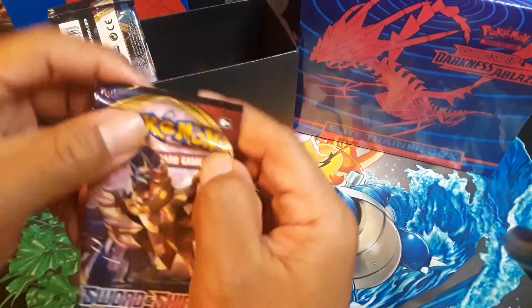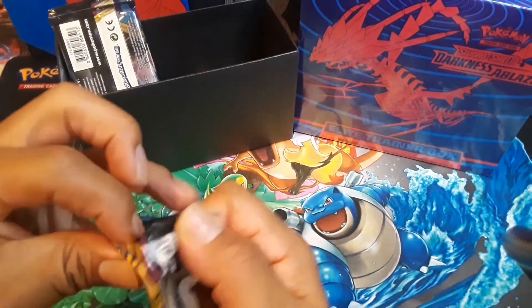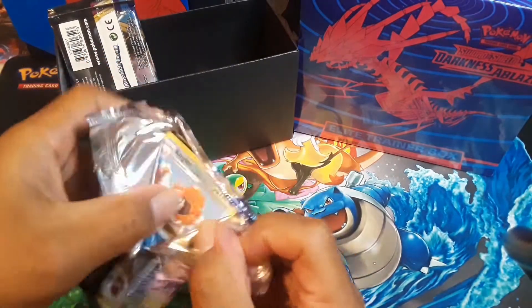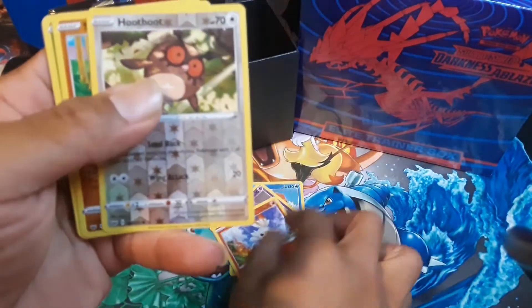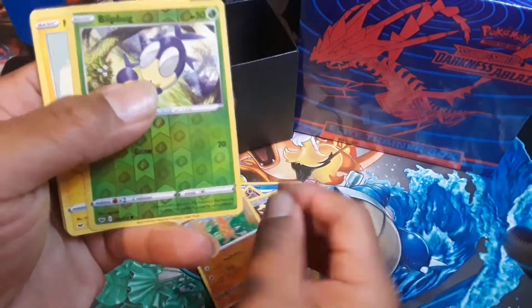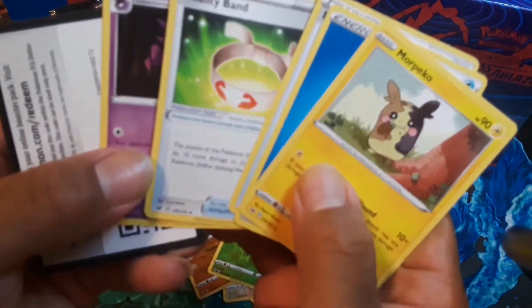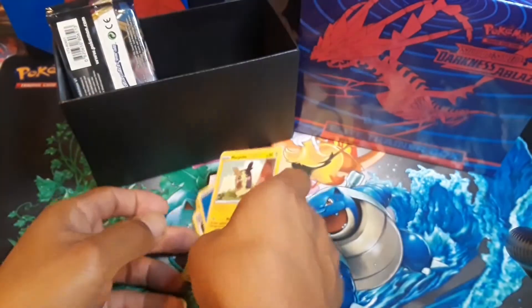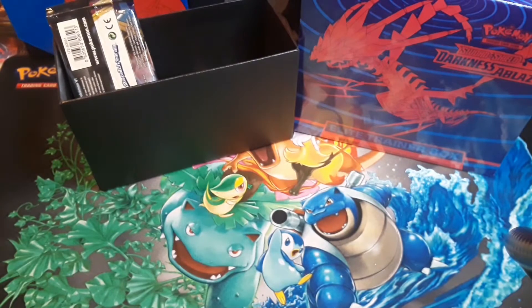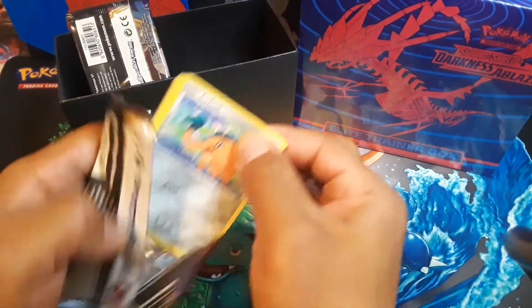Only two cards were ordinary, still factory sealed. After this we're going to get into the Darkness Ablaze elite trainer box. Reverse, reverse, reverse, reverse — it sounds like a bad game but we'll see. Reverse and regular rare — and more packs to go.